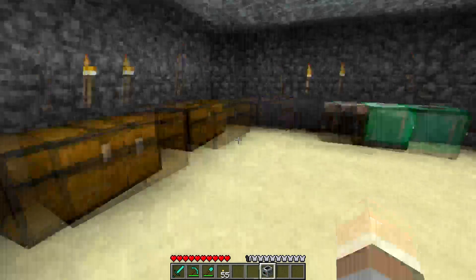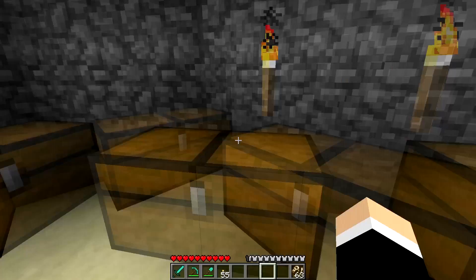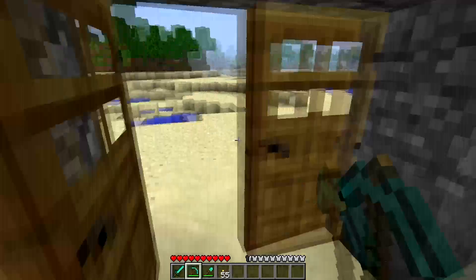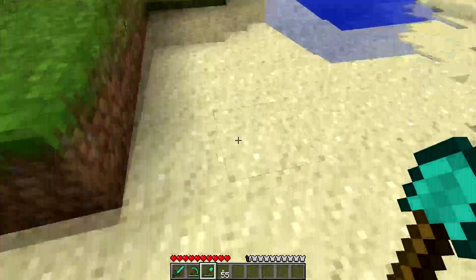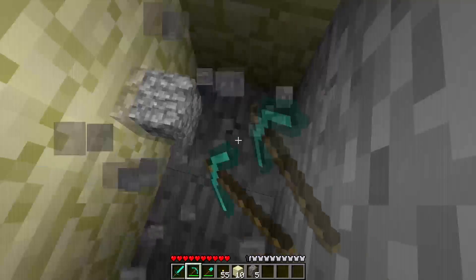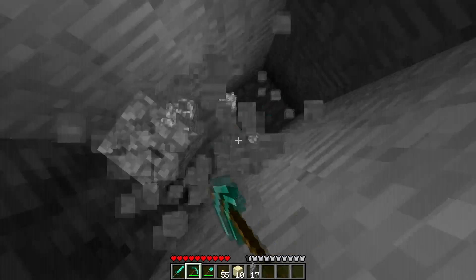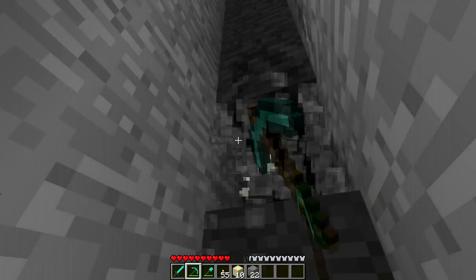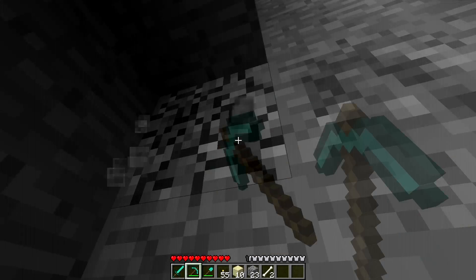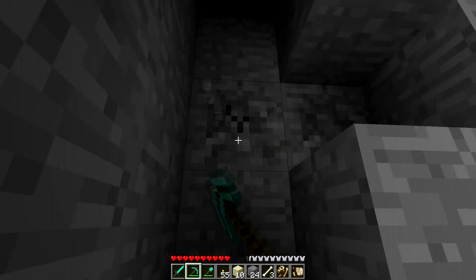These are the things you can get - these are basically all you need for getting the DNA and such. Whilst that's taking place I'm gonna start mining. Doing the standard technique, let's get down to rock and I'll hopefully show you some fossils on the way down. There we go, these are fossils, they just look a little bit like stone.